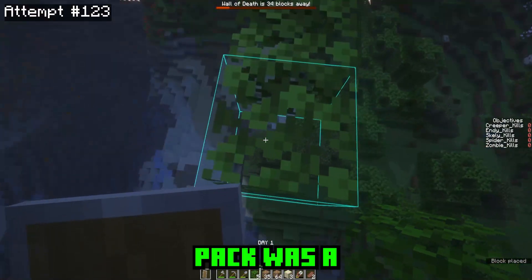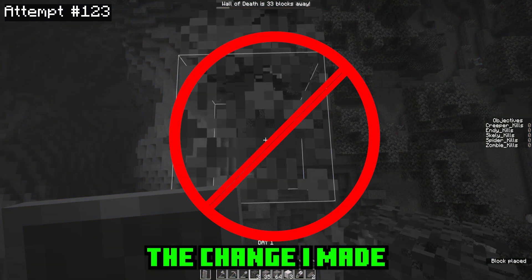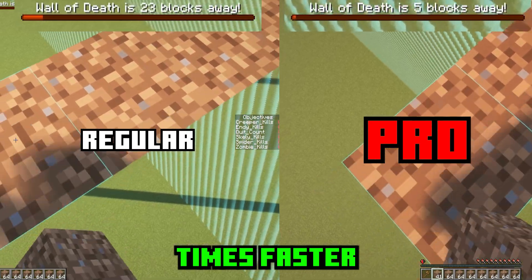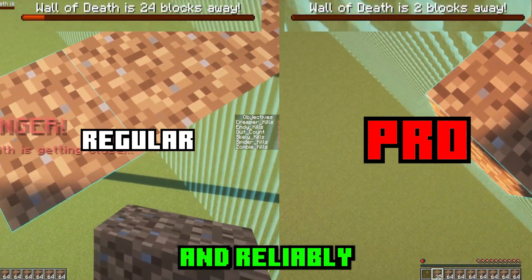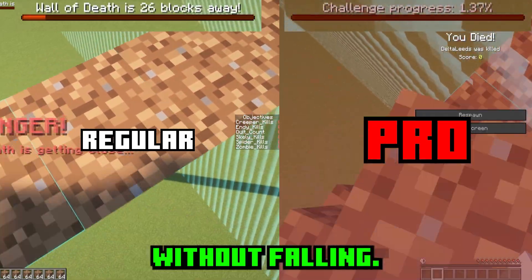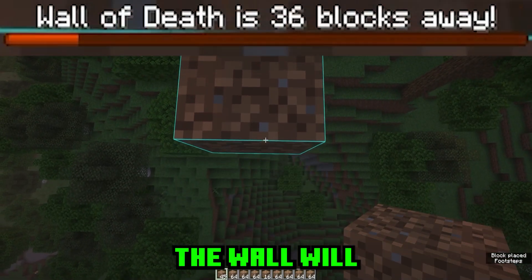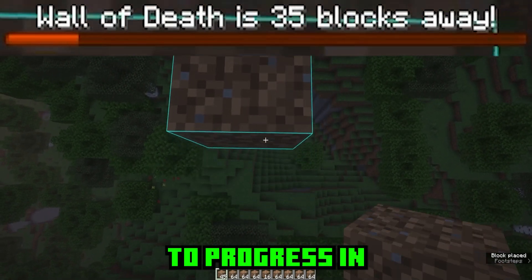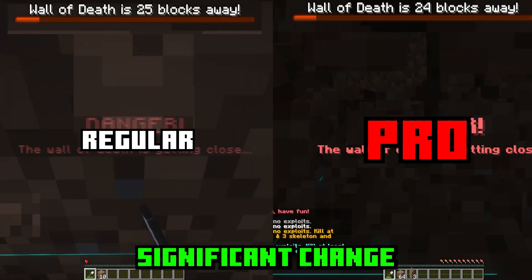The first change I made to this Pro Datapack was a significant nerf to skybridging. The wall goes about three times faster when you sneak, because sneaking is necessary to safely and reliably skybridge without falling. This means that even if you speedbridge as demonstrated here, the wall will still overtake you — hopefully dissuading people from skybridging to progress in the challenge.